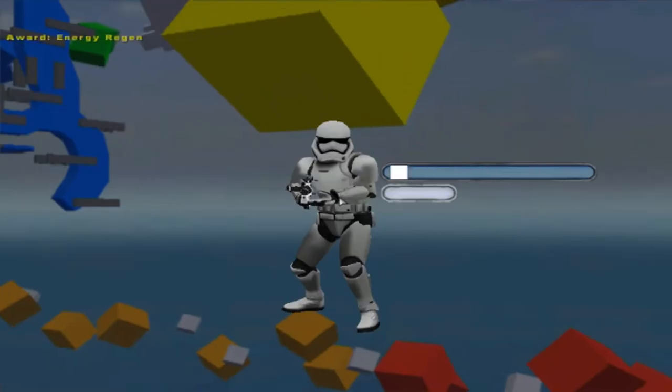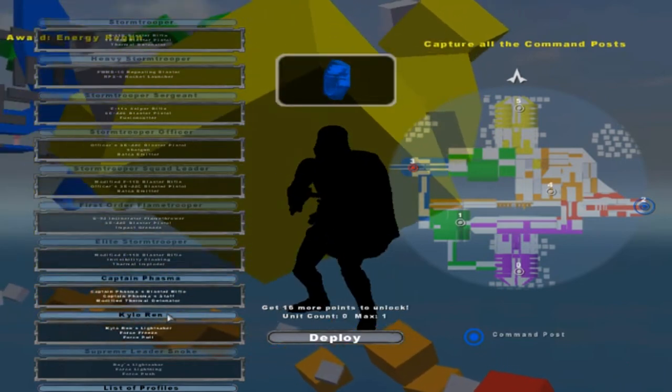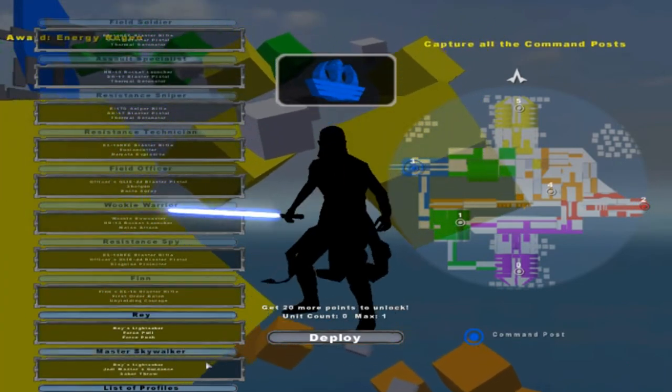Welcome back everybody to Star Wars: The New Frontier. This is another arrow-supported map called Training Installation FC-177, if I remember right. It's a very interesting map — this was one of the first Battlefront 2 mod videos I believe I did.